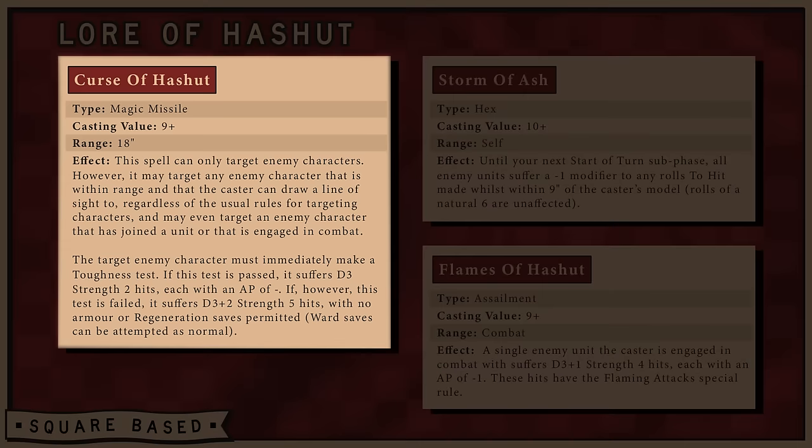Chaos Dwarfs completely commit to being magicians and have access to the Lore of Heshut. The first spell is the Curse of Heshut — a magic missile with a casting value of 9 and a range of 18 inches. It can only target enemy characters, but may target them regardless of the usual targeting rules, even targeting a character that's joined a unit engaged in combat. The target must immediately pass a Toughness test: if passed, they suffer D3 Strength 2 hits with AP dash; if failed, D3+2 Strength 5 hits with no armor or regeneration saves. Super situational, but if your enemy has a key linchpin character you'd like to snipe out, this gives you real options.